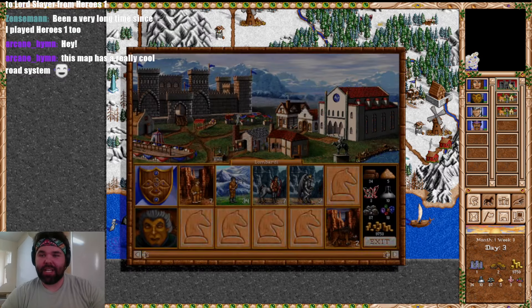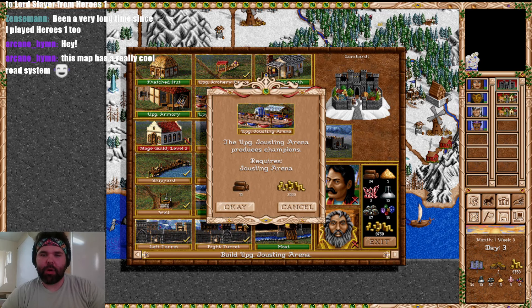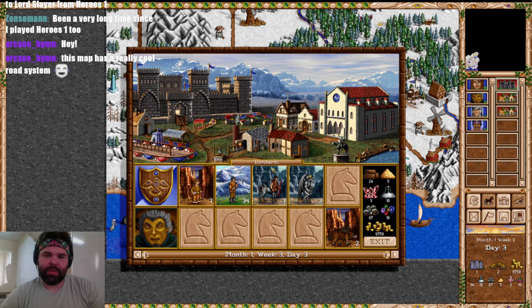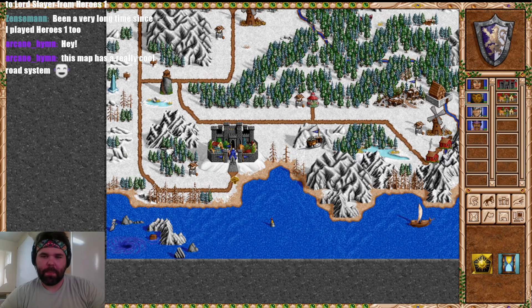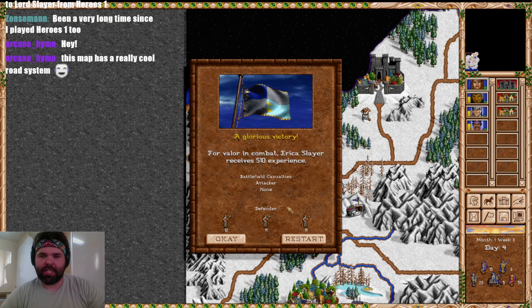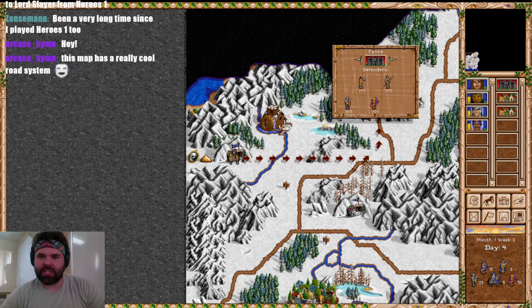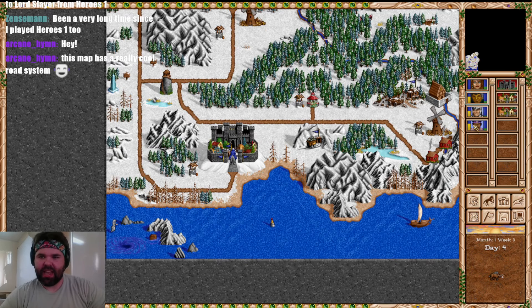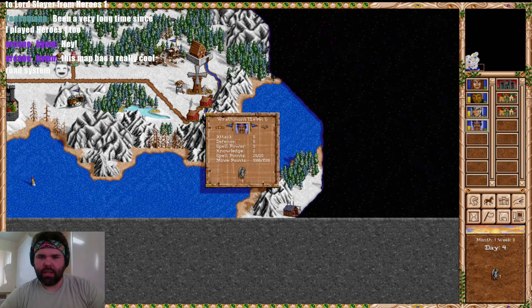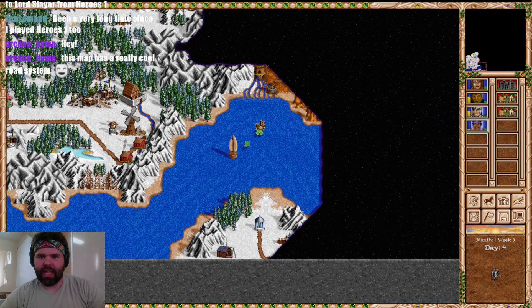This map has a really cool road system — very interesting especially for snow terrain. For a hero without Pathfinding, roads make a huge difference, and I really like the use of roads in maps. It always tickles some part of my brain that makes me very happy. I think it's time to upgrade to Champions — it's a bit of an investment, but we're about to bring troops to the front, so it seems the very best thing to do.